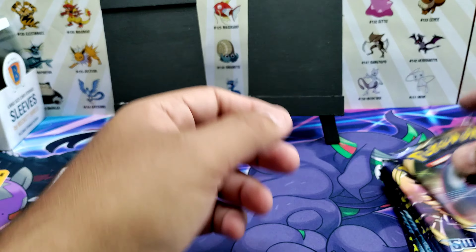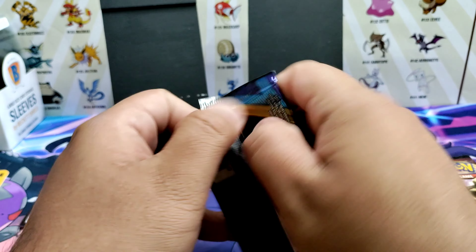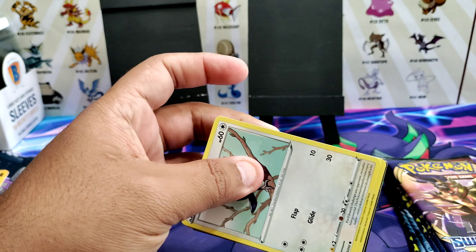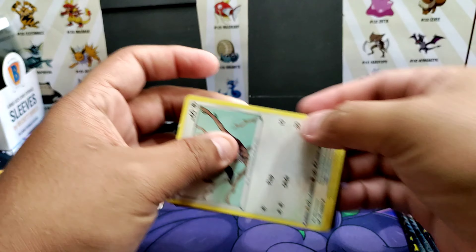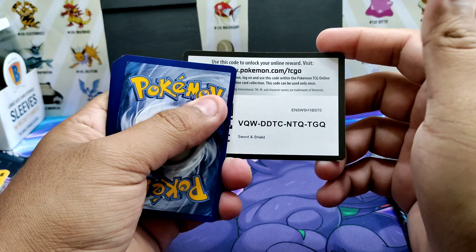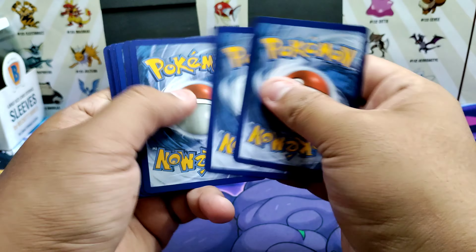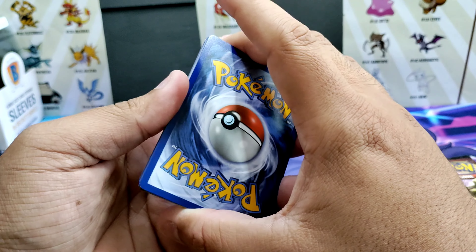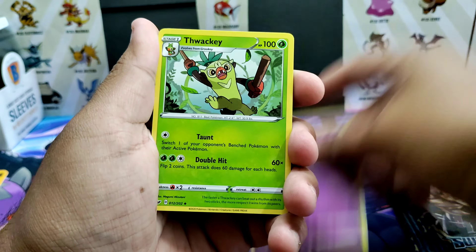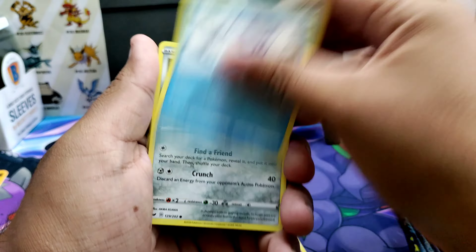We're gonna open up a couple packs. I'm just waiting for this Friday — the release of Chilling Reign. I ordered two, I believe three elite trainer boxes from the Pokemon Center and two booster boxes. Probably on my next live, which is a week from this coming Friday, I'll be opening up a booster box on live and some elite trainer boxes.